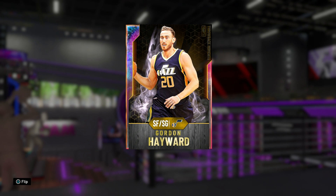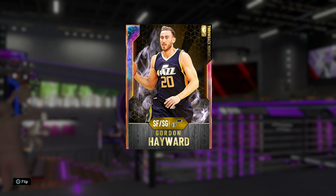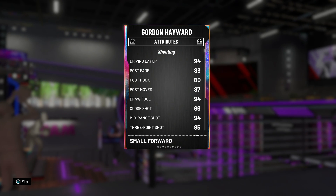Without further ado, let's dive into this Galaxy Opal Gordon Hayward and see what he's all about. Off the bat, I'm seeing 99 offensive and defensive overall, standing at 6'8". What's impressive about this Gordon Hayward is that he can actually play shooting guard, although I'm going to keep him at the 3 because he's always just felt better there. I'm pumped to use this card because I really liked his diamond card at the beginning of the year, especially when he got that quick draw update. This card should be a ton of fun.